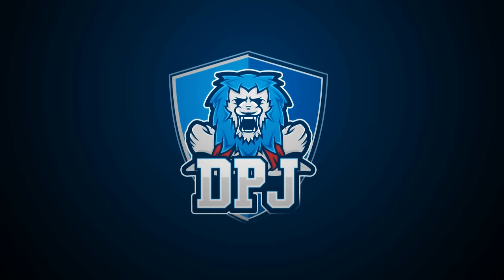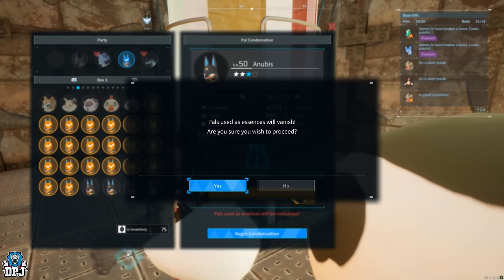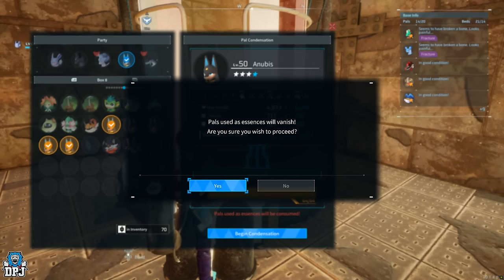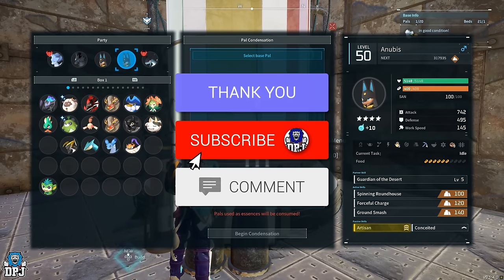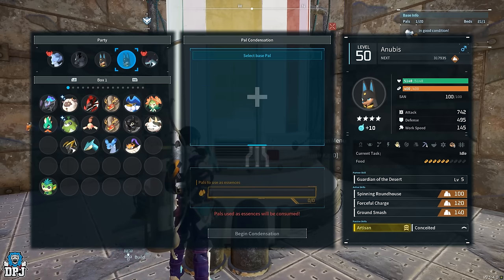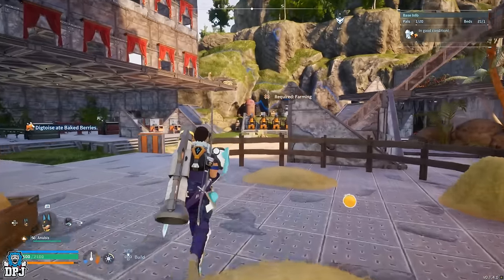In this Palworld video, I bring you a complete ultimate guide on breeding the very best base working pals with the best passives. How's it going guys, my name is DPJ. Pals that work at your base are obviously very important — when it comes to them working for you, efficiency is obviously a must.